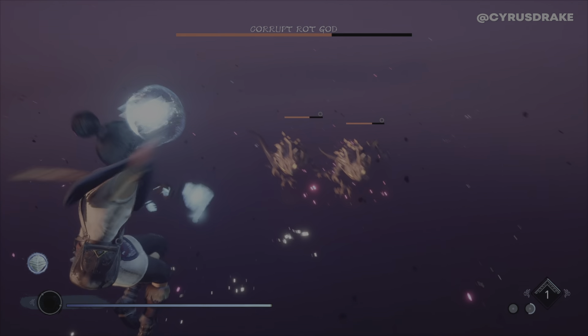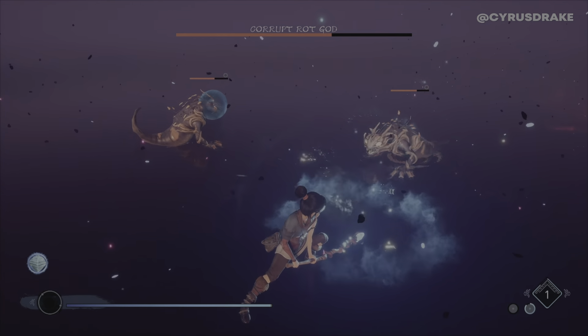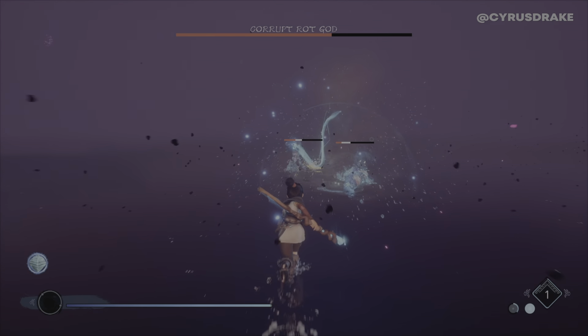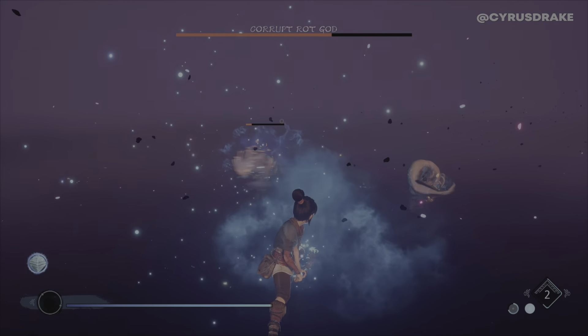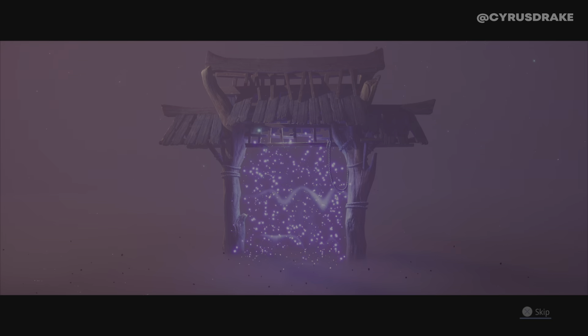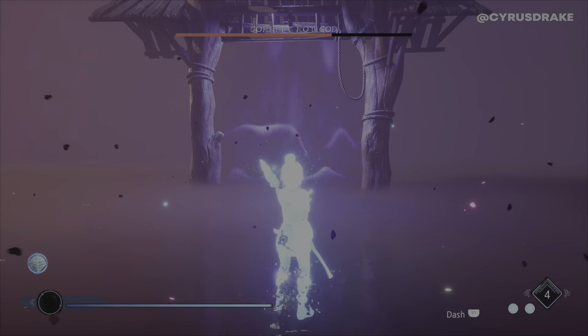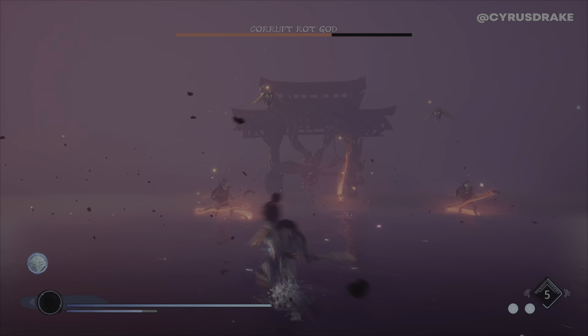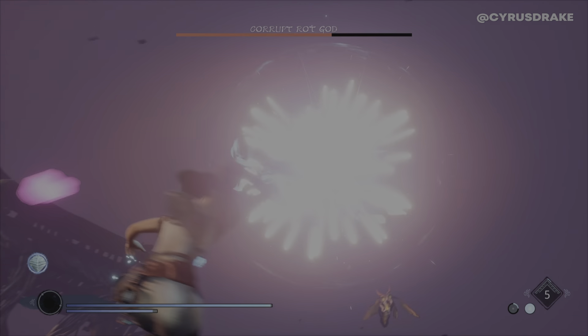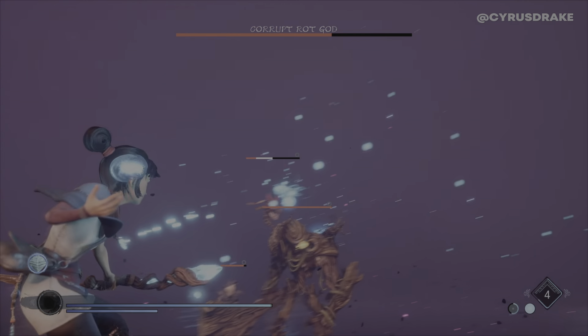At this point it's kind of getting easy. Once I get it down to these two guys, just finish them off. This next one is much tougher though. Once I dash into that wall, it's really annoying because the big guy is tough to take down while all these little guys try to hit you at the same time.